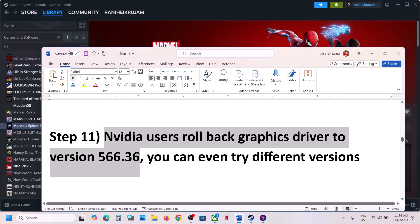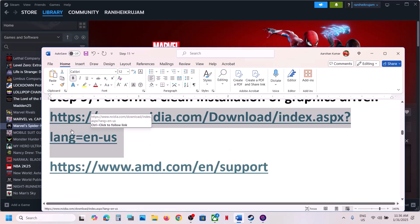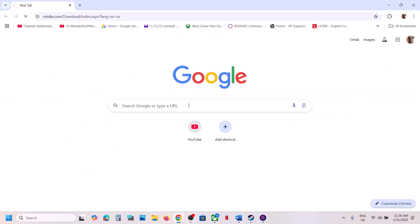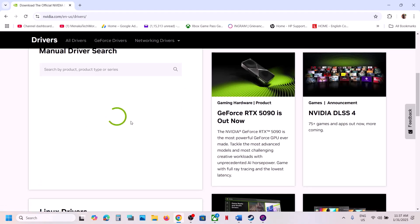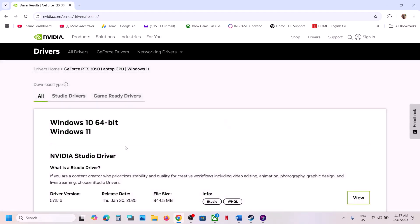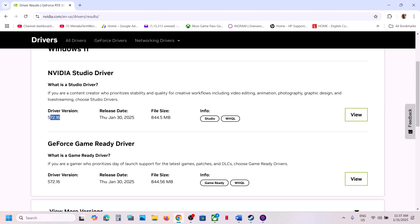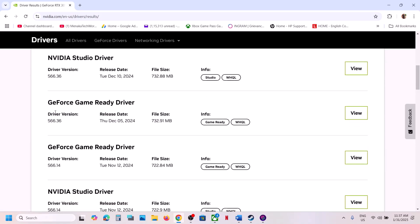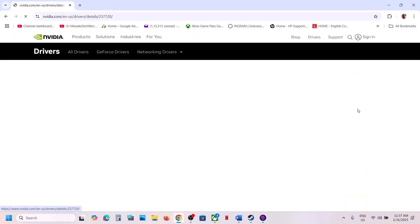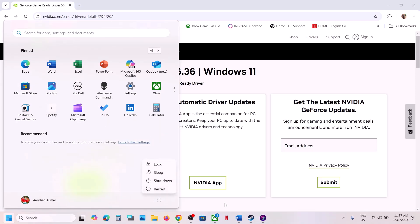For Nvidia users, the next step is to rollback your graphics driver to version 566.36, as this has worked for many players. Go to the Nvidia website, select your graphics card, click Find, then click 'View more versions'. Find version 566.36, click View, download it, run the exe file, make sure to put a check on 'Perform a clean installation', restart your computer after the clean installation, and then launch the game.